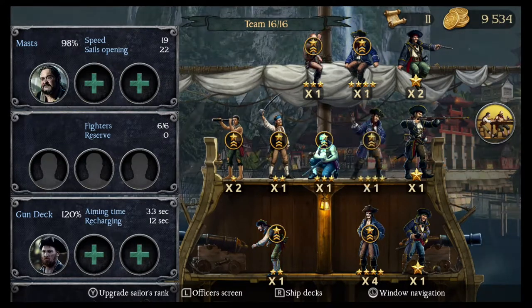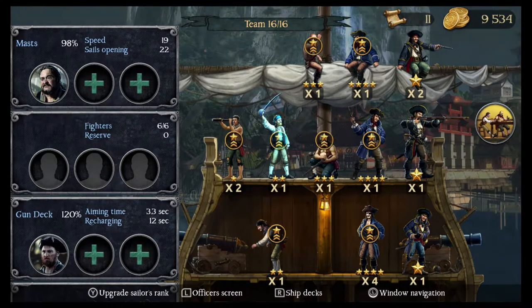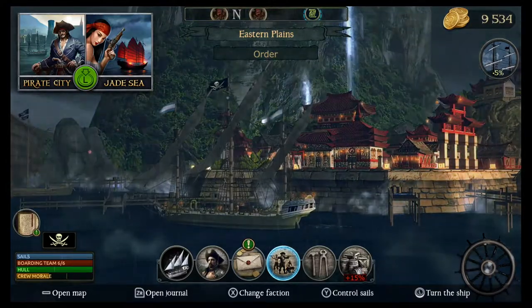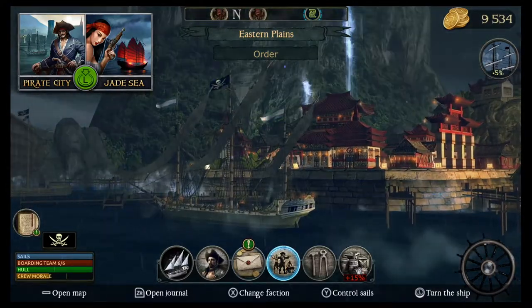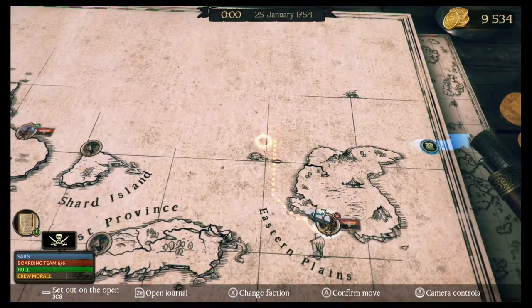Yeah, is that what we have to do? So yeah, just move that dude from the sails to the deck here. Now he's in the boarding party. And there we go — we should have six out of six. Awesome. So now we just have to find some pirate ships to raid. I think we're just going to sail around and see what we can find. Let's go up here.